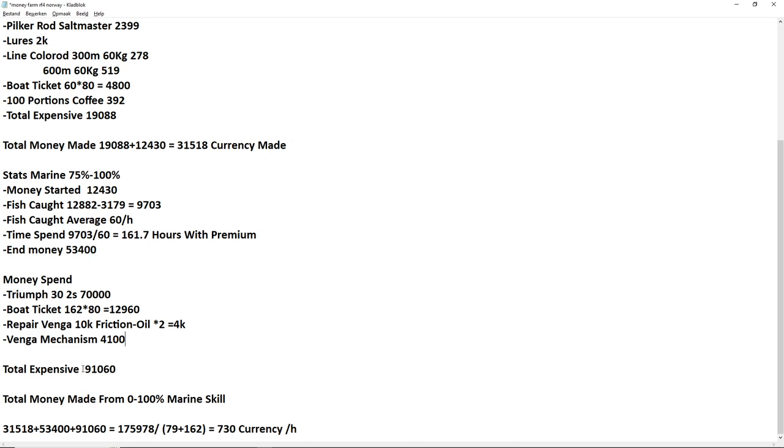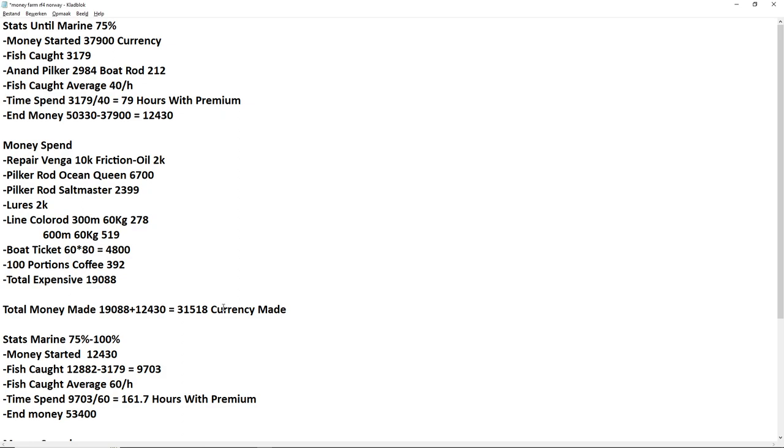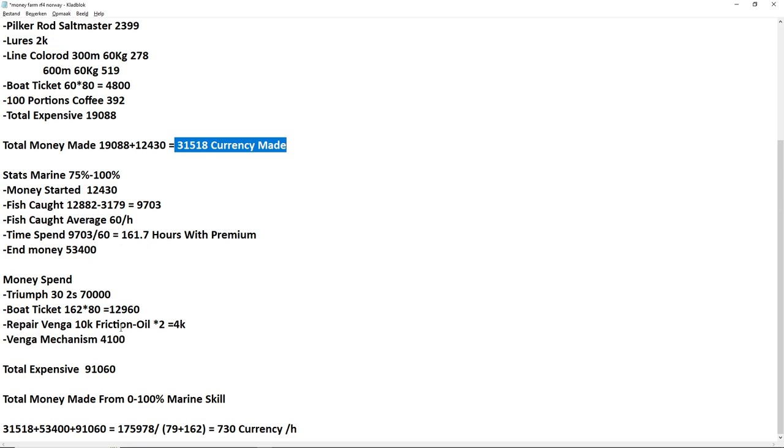Total expenses for the second part were 91,000. Total currency made from 0 to 100: 31,000 from 0-75, plus 53,000 current cash, plus 91,000 spent — that equals 175,000 currency total made in Norway.